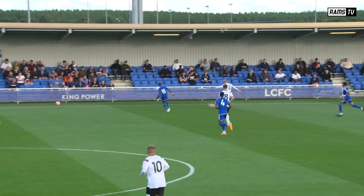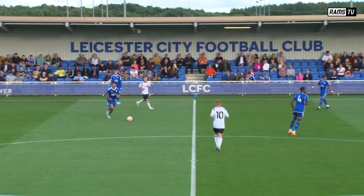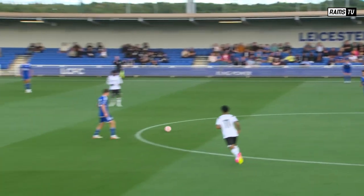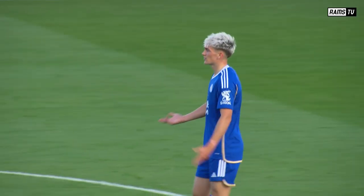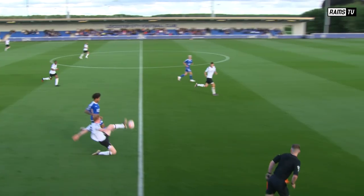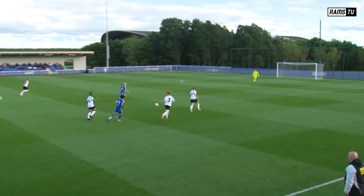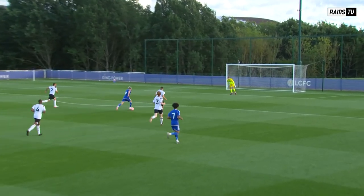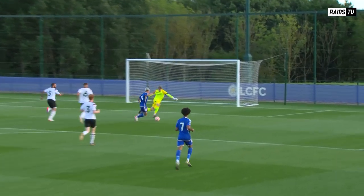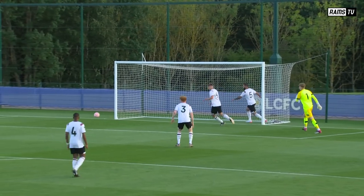Well, the ball was running away from goal. It was just a simple clearance from Wormleyton which caused problems — brought down by Richards, and he stroked through Zach Booth. And the keeper came out, tightened the angle; Booth was pushed wide. He managed to squeeze his shot towards goal, but it just rocked against the base of the post.